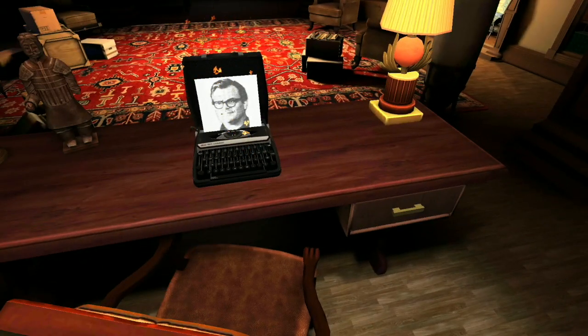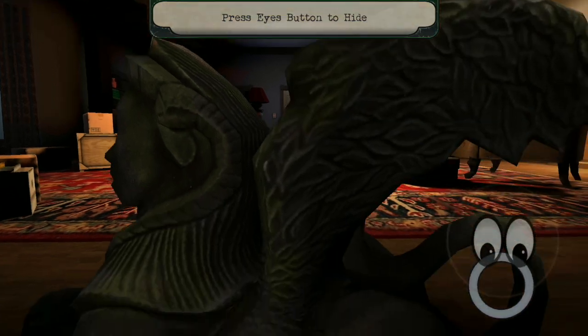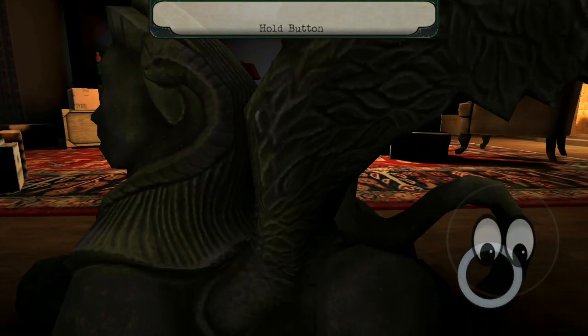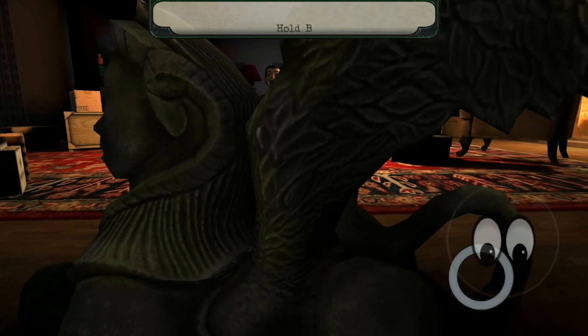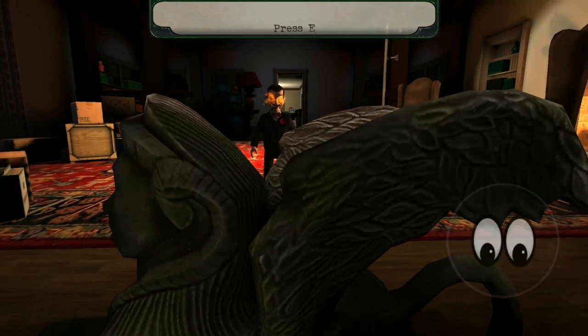Oh no, hide quickly under the desk! The button is used to hide from Slappy. Don't move, Stein — here comes Slappy, don't move!